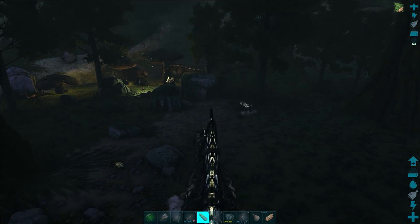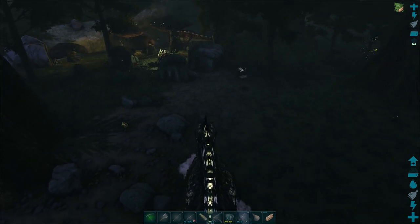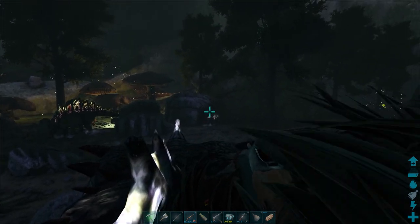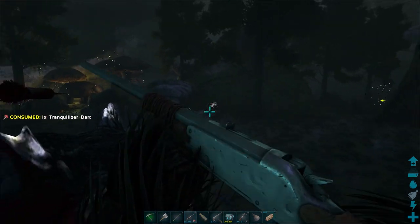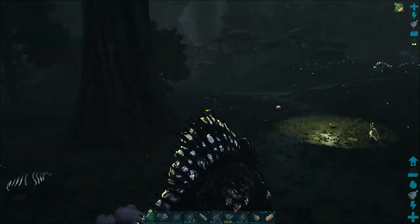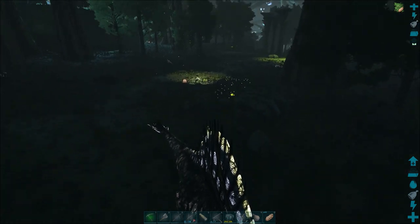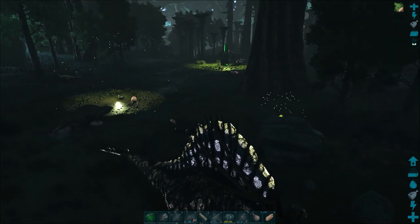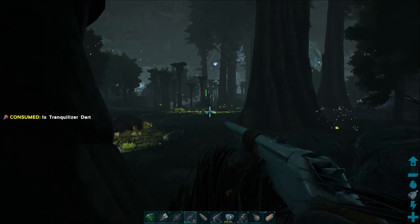There's one just here. What level are you? There's a dire bear just down here. I've got a taming pen just around the corner, so I'll just aggro it around the corner and tame this dire bear up quickly. I think I'll probably make the Kakarnis trap somewhere around that area as well. It's been quite easy to grab tames having it just set up there.